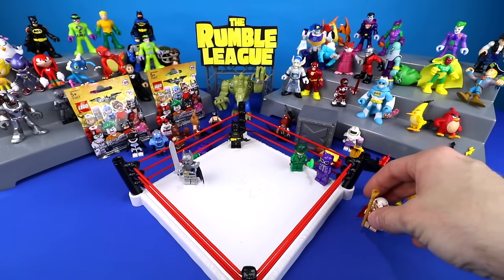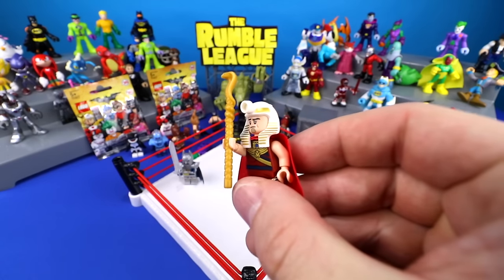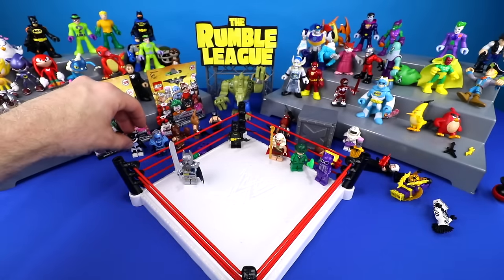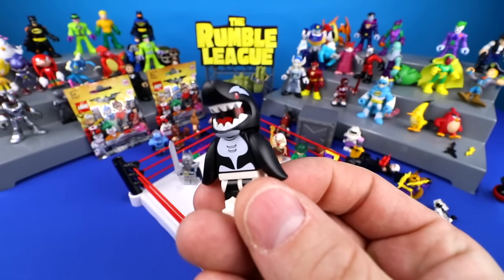Little Flash is over here — say hi, bud. 'Hi.' We've also got King Tut. That's the guy who thinks he's the Pharaoh. Look at this — he's never been in a Shake Rumble match before.